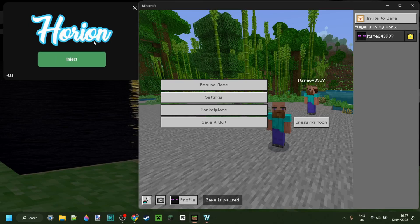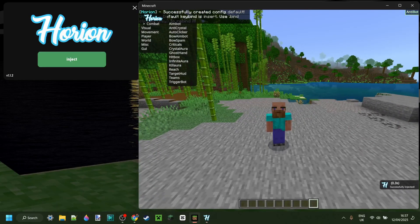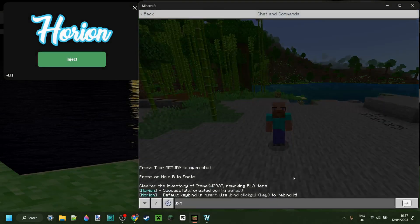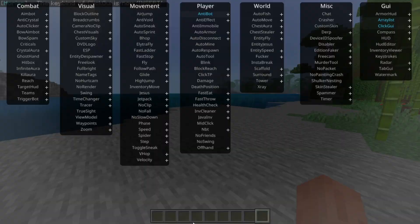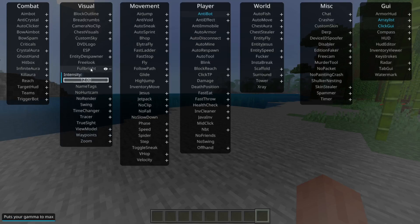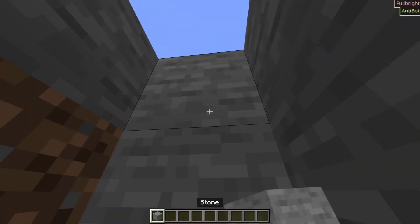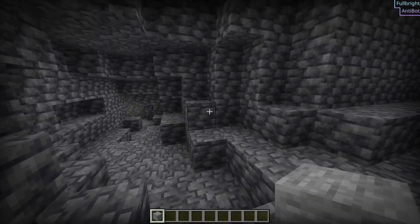I can inject one called Orion right over here — I will link all the clients I mention down in the description below. To open this area up, you want to press the Insert key on your keyboard, and you can use the .bind clicked UI and then any key you want to change that. Under Visual right over here, Orion does actually have an option to increase Fullbright to maximum. As you can see, the intensity is by default set to maximum. And when I bury myself in a hole in the ground, you'll see that this Fullbright does actually work. Here I am inside of a cave — I think this gives a little bit of a better example.